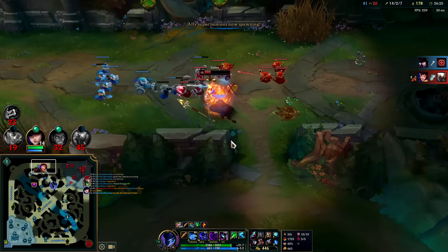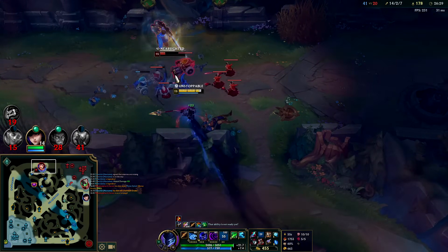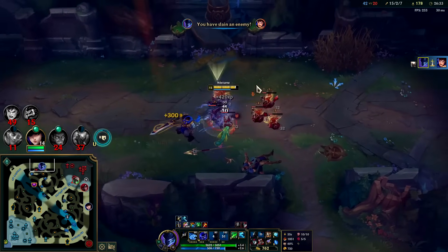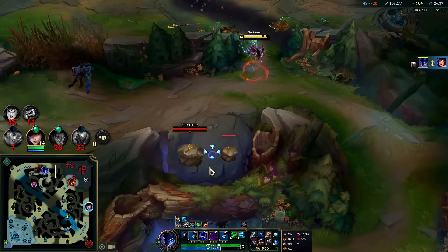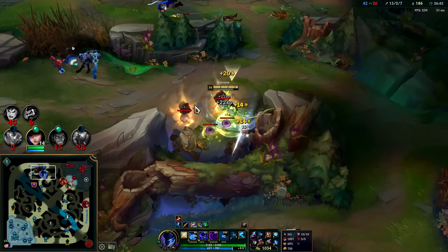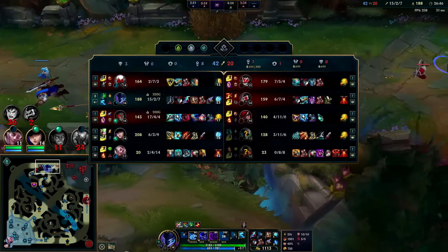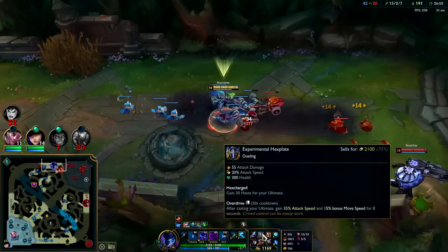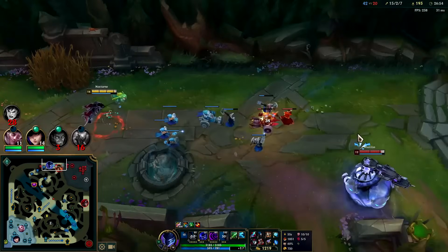Hey Garen — it's time to put some pain on you. Money kill with autos — no Q required. R is a 43-second cooldown at max rank. You can use it more than once per minute, and I get 35 bonus attack speed and 15 bonus movement speed when I use it.